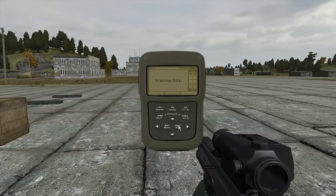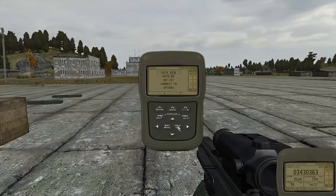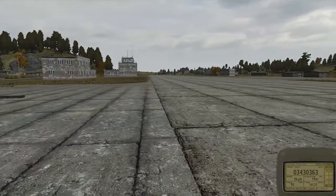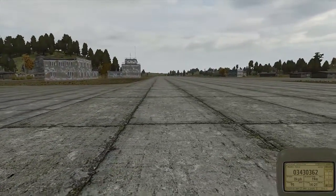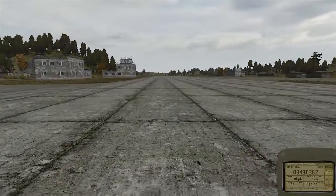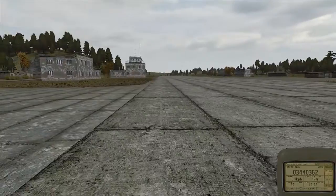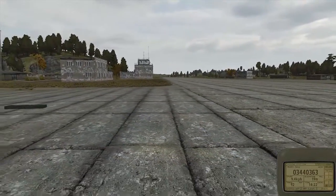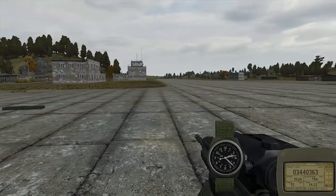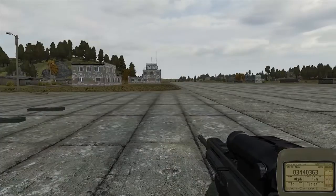The first one, Data View, will select it to work as a normal GPS, updating your position in real time. Here you'll be able to see the GPS updates itself as I move around. The values given are a four-digit grid location, your current speed, elevation above sea level, bearing, and time.